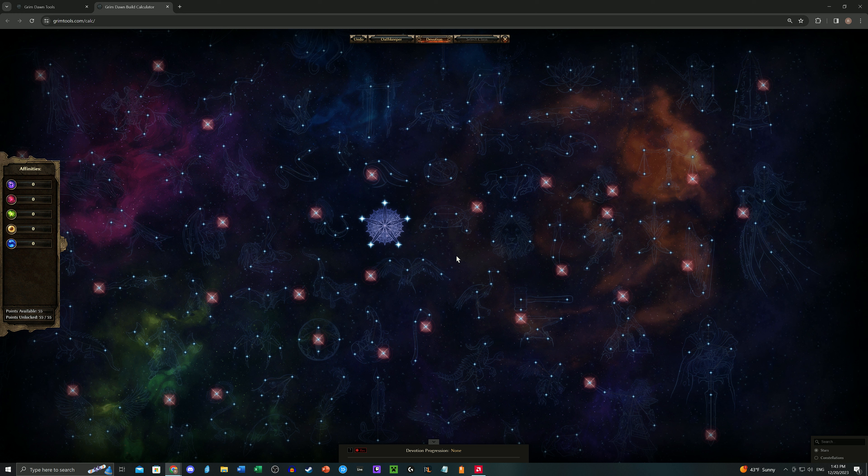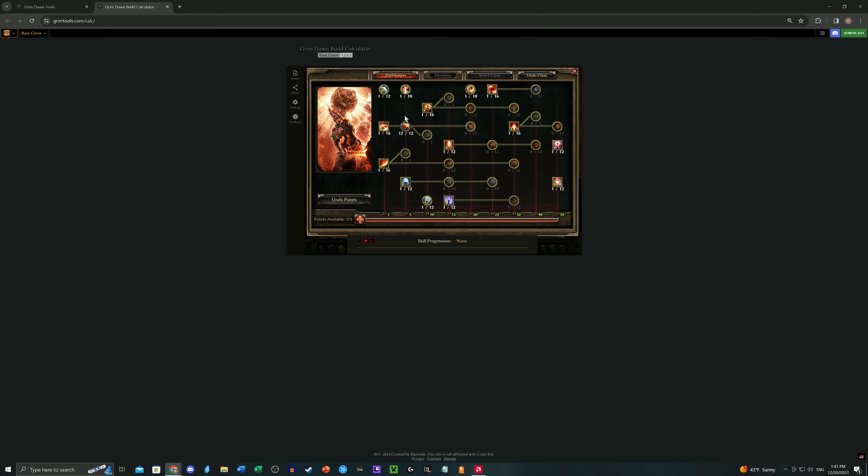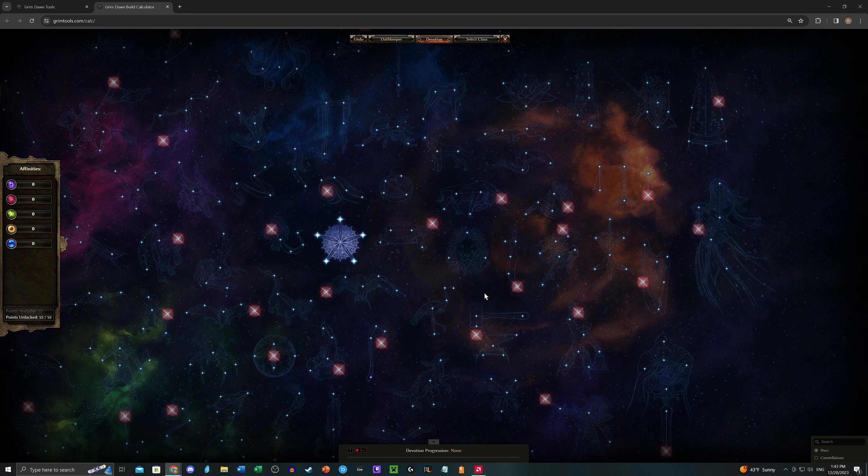I mentioned in that video that the constellations get significantly wilder. Welcome to the wilder side of Solo Oathkeeper. I'm going to start right off the top with Physical Fire. Because of the way the Oathkeeper's skills work, we want to emphasize the physical. Safeguard does physical damage with no fire damage. Smite does more physical damage than fire damage. Shattering Smash reduces physical resistance and doesn't do fire damage at all. Eye of Reckoning does more physical damage than fire damage. Even when you bring in Soul Fire, you're still looking at a pretty decent increase in physical damage.